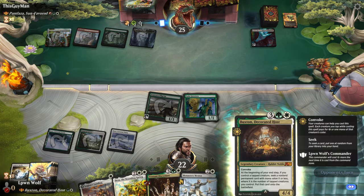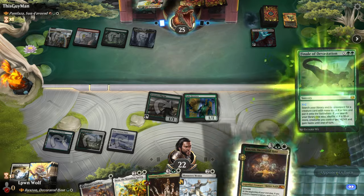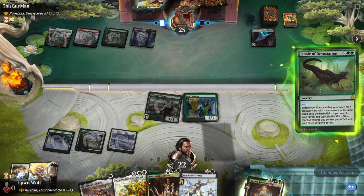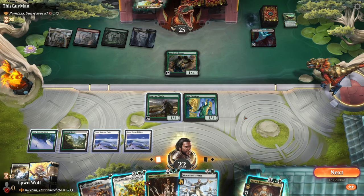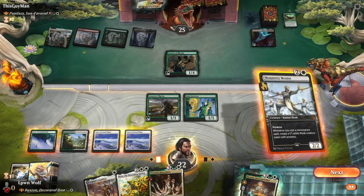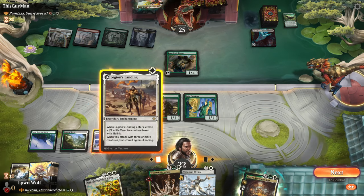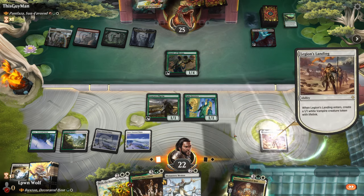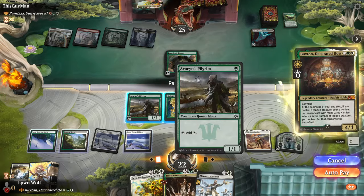Gala Greetus is pretty crazy with Trostani Discordant because Trostani makes two token creatures, but Gala Greetus doesn't discriminate — it just says 'whenever another creature enters,' not 'non-token.' In a weird way Buxton is like Pantlaza, because we kind of seek and discover. Finale X equals 2. That's interesting. Fnatic of Rhonus — interesting. So do we go for Legion's Landing first? Because that's one mana and gives us a creature, and it gives us a trigger with Gala Greetus. Tap for Convoke, tap for Convoke, tap for Convoke — nice.